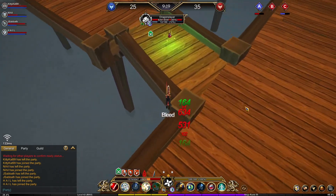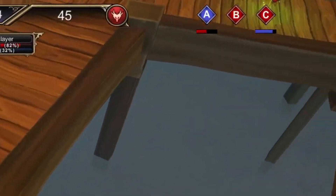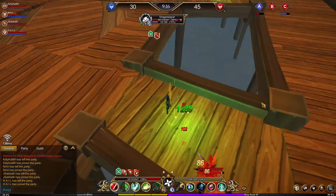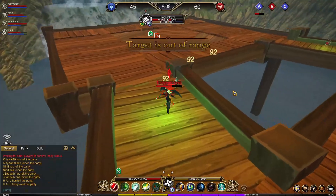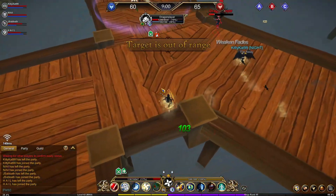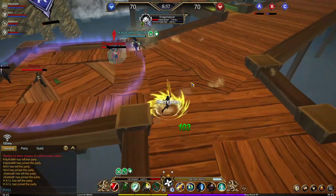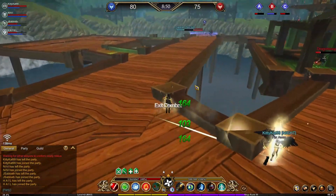Right here what happened is the Dragon Slayer was doing what's called kill chasing. If he had stayed on the point his team would have had the capture and we would have been triple-capped at the very beginning. But because he was so focused on wanting to kill me to improve his KDA, I was able to kite him around and get him away from the point, allowing Hail to basically 1v1 and stall on the point — which, as you can see in the top right, kept it contested so they couldn't capture it.